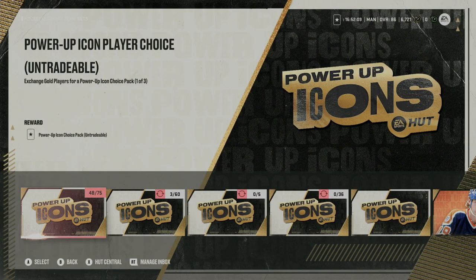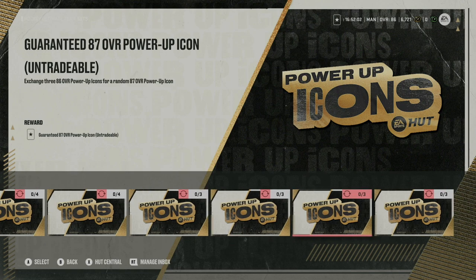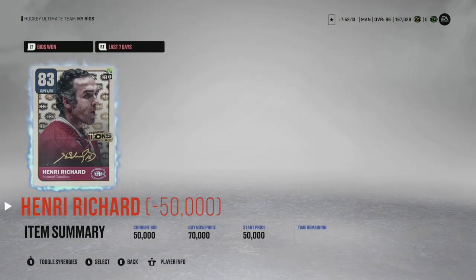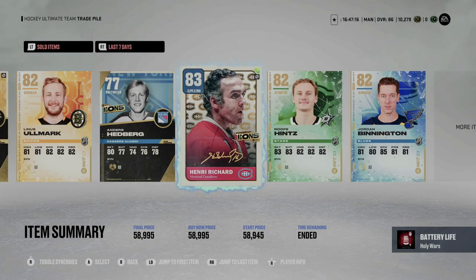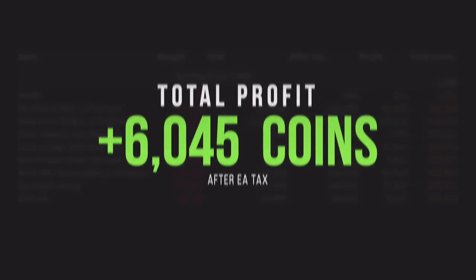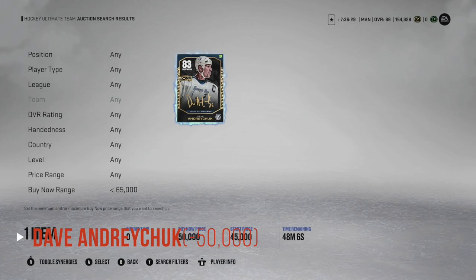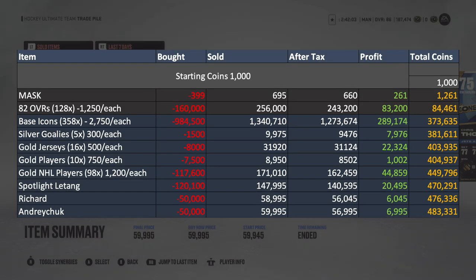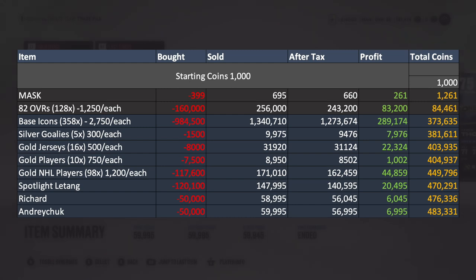I then moved on to some master icons and picked up a couple of power-up icons. The first was Richard — picked him up for 50,000 coins in a bid, sold him for 58,995 coins. After EA's cut, we had 56,045 coins for a profit of 6,045 coins, bringing our total to 476,336 coins. We then sniped another power-up icon, Andrew Chuck, for 50,000 coins and flipped him for 59,995 coins. After tax, that was 56,995 coins for a profit of 6,995 coins, leaving us with 483,331 coins.